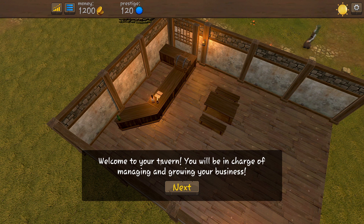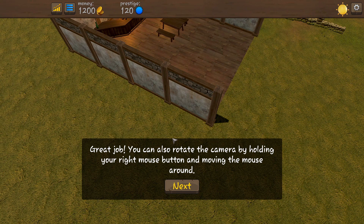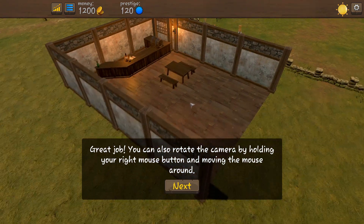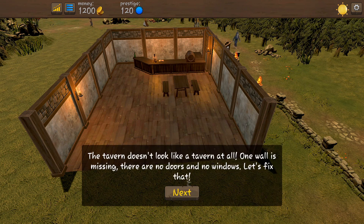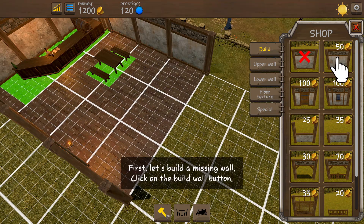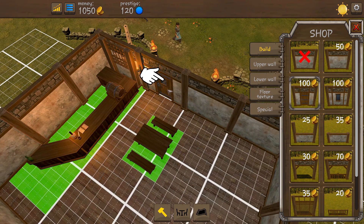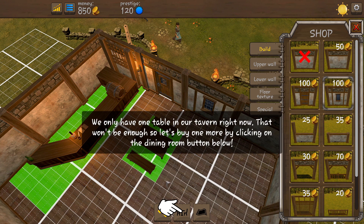Welcome to your tavern — you'll be in charge of managing and growing your business. I'm using WASD to look around on PC, with right-click drag and the mouse wheel to zoom. The game tells us one wall is missing and there are no doors or windows. Click on the hammer icon — that's the building button. You can build upper walls, lower walls, floor textures, and special walls. Click and drag to build the wall, then place a door and a window.